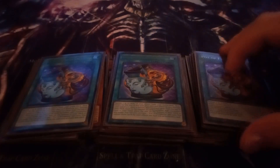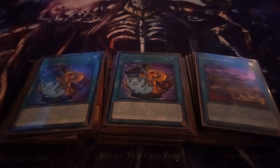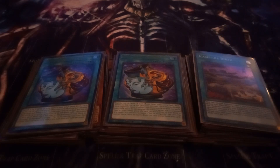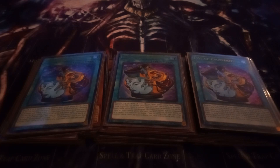Lastly for the main deck, I play three copies of Pot of Prosperity. Pot of Prosperity lets you banish up to six monsters from your extra deck face down, then excavate cards from the top of your deck equal to the number banished, add one card to your hand, and put the rest at the bottom in any order. Any battle damage your opponent takes for the rest of the turn is halved, and you cannot draw cards the turn you activate this card.